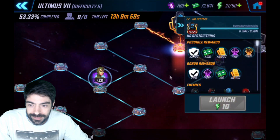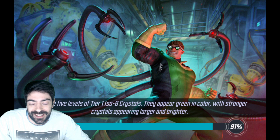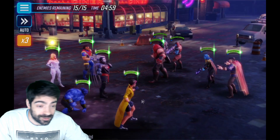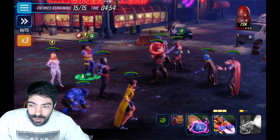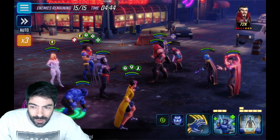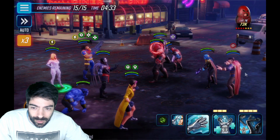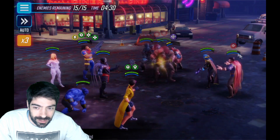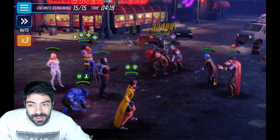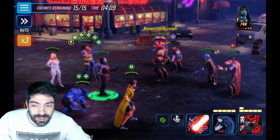Here we are on Ultimo 7 difficulty 5, Ronan boss node, jumping straight in. This team requires no healing — the control it has with stuns, blinds and all kinds of debuffs is insane. As you can see, Korath always attacks Bishop, but because Bishop has damage reduction and defense up it's fine. I focus a little on Korath to make sure he doesn't keep his speed up, then try to get Beast or someone to blind Doctor Strange. Then I focus damage on Juggernaut to get rid of him fast. I used the special instead of the ultimate there — good call, because Juggernaut is immune to stun.